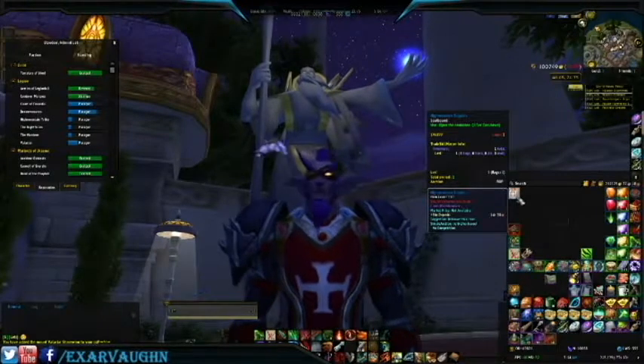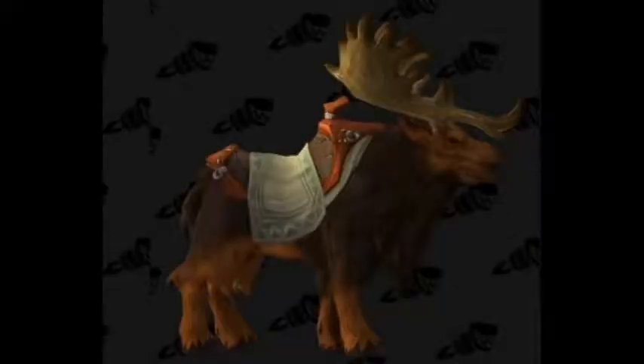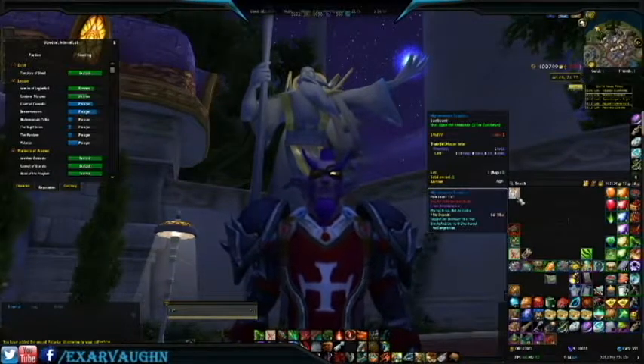As this is a Paragon Reward from High Mountain, inside might contain the High Mountain Elderhorn. Will I get lucky and get an awesome Toy or Mount? Or will I get skunked with Gold or Order Hall Resources? Let's click and find out, shall we?